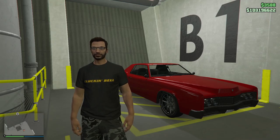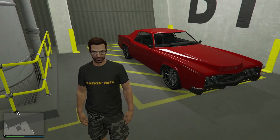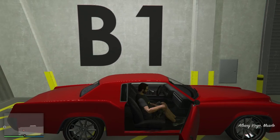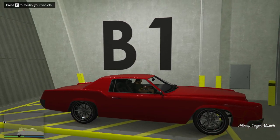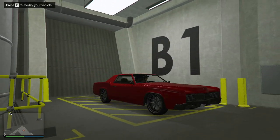Hello again everyone, it is your Black Knight. And believe it or not, they didn't remove this car from the game. This is the Virgo — the Albany Virgo — which is a Cadillac. Pretty much your personal Cadillac kind of car.